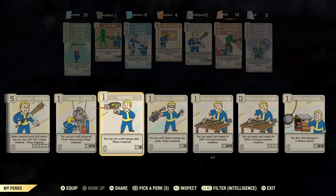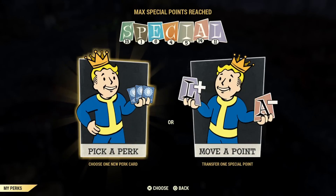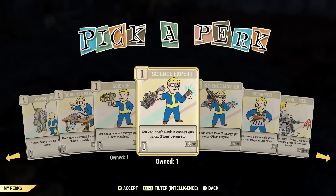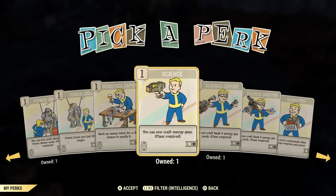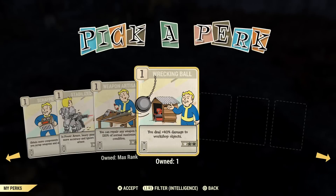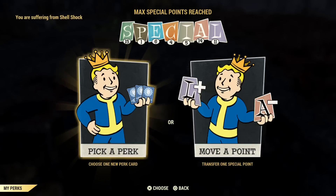The only ones that would take six intelligence are if you want all the science perks equipped at level two. There are three different science perks: Science, Science Expert, and Science Master. These two are worth maxing out. Going beyond five intelligence might be for a power armor build or a pure crafting build, but five intelligence will let you build anything — any recipe you can find in the game.